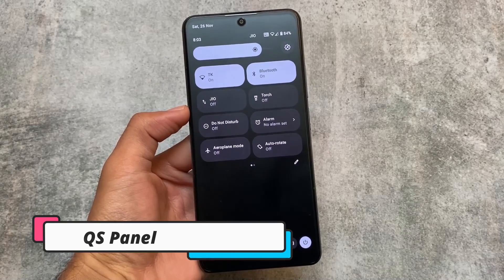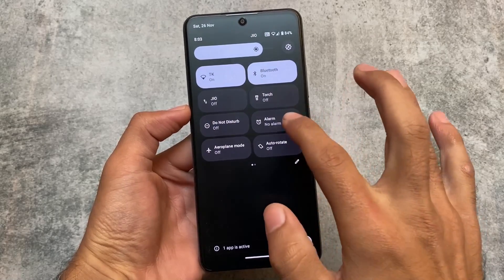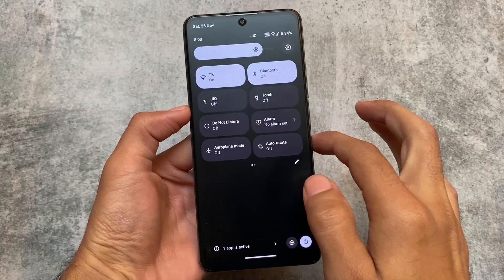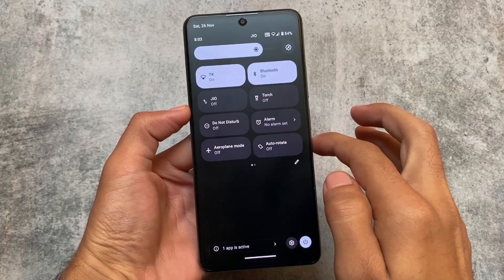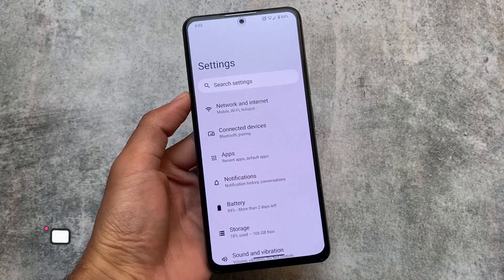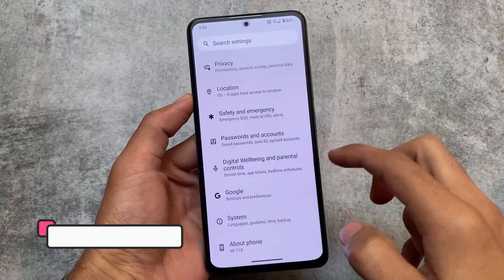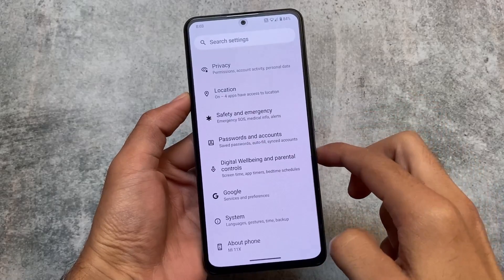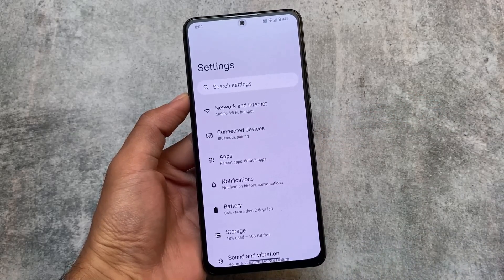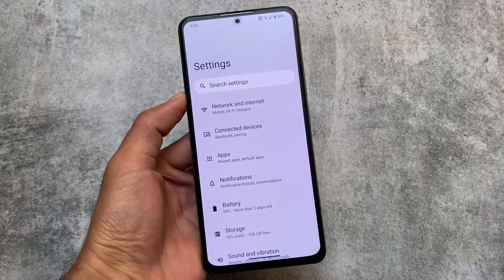Here comes the quick settings panel, which is in dark mode. This custom ROM actually focuses on stability. I've been using it for the past 24 hours and both performance and stability are excellent — up to the mark, no bugs, no stutters, nothing at all.